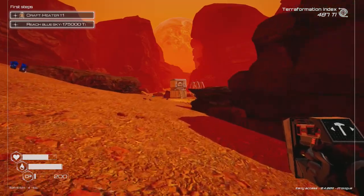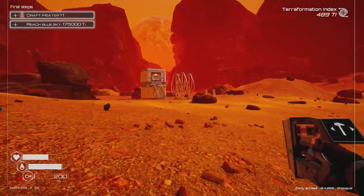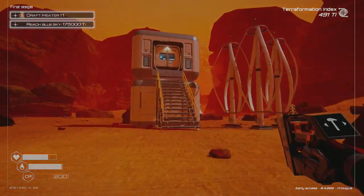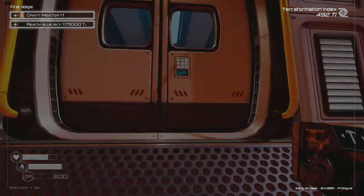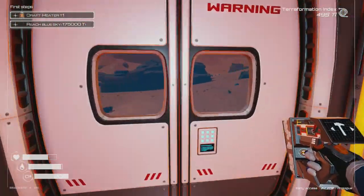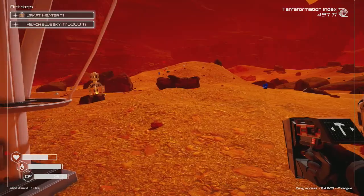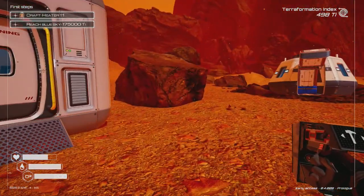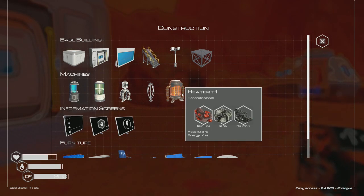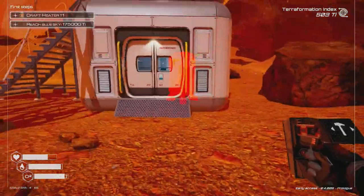I'm going to end up dying again. We're playing on easy/traveler mode so we don't need to worry about dying. I imagine on a core mode you'd respawn with nothing or have to restart. Anyway — we can actually build the heater now. I'll build it inside the building.